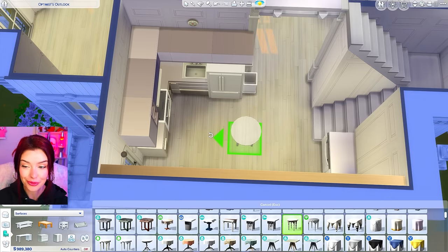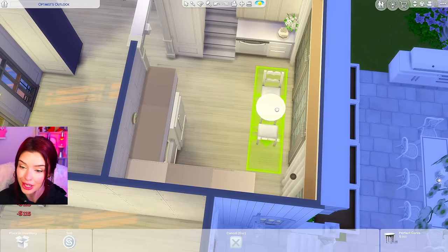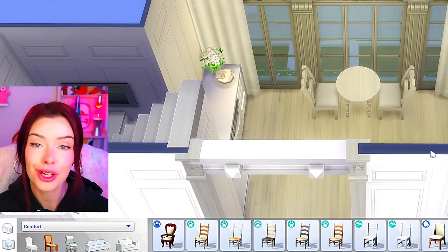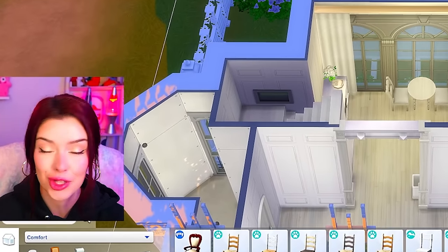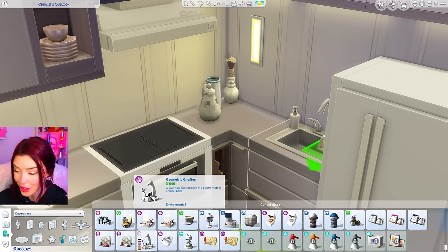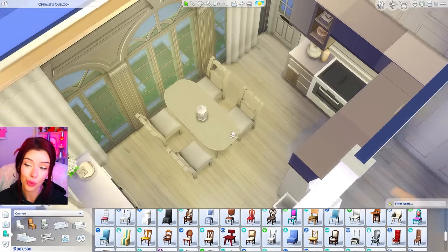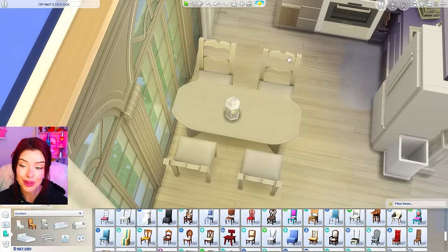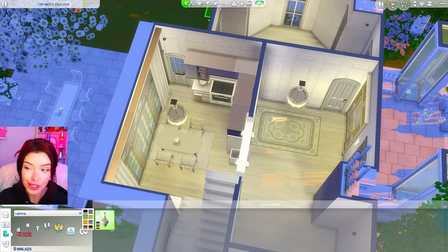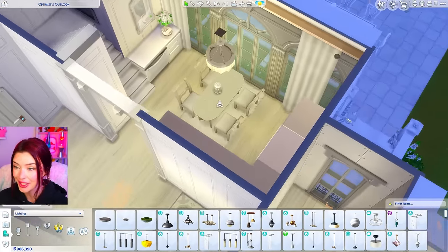We can fit a small table in here still — maybe by the window, which would be so cute. Maybe it's just a couple that lives here, and if they host, they sit outside. After adding some clutter and a mirror, we actually have more room than expected, so I'm adding a bigger table right in the center. Our kitchen is complete — from Vintage Glamour lights to a dining room.